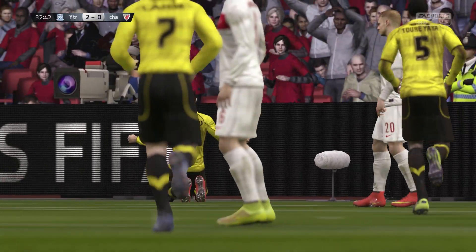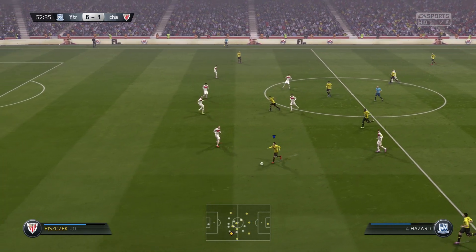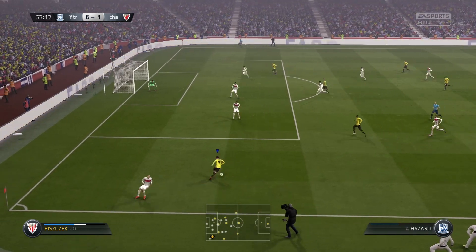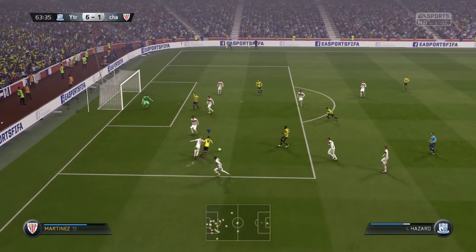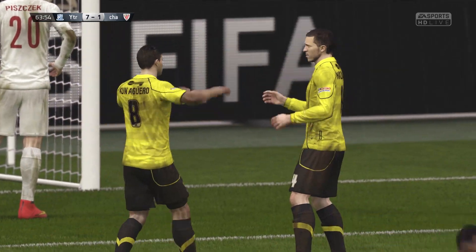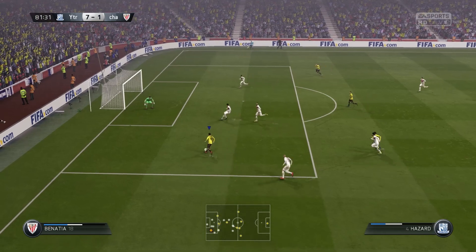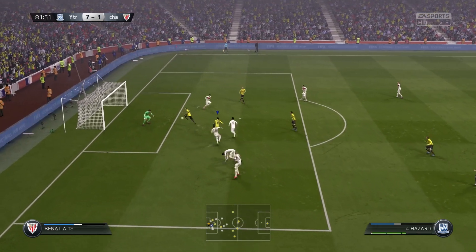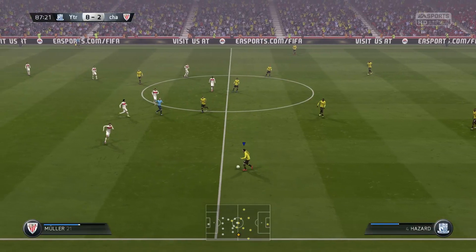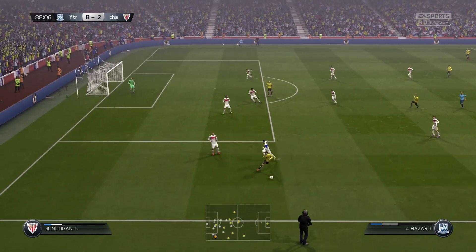There's nothing really bad I can say about this card. Scoring headers for Christ's sake — right foot, left foot, headers, he'll score it all. He's just so good. And look at the skills, look at the strength! There's a clip coming up where you really see Hazard's strength — he pushes Javi Martinez to the ground. You can't get near the lad — he's strong and he does everything.